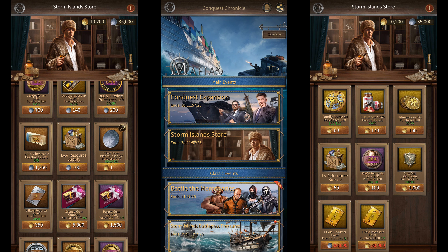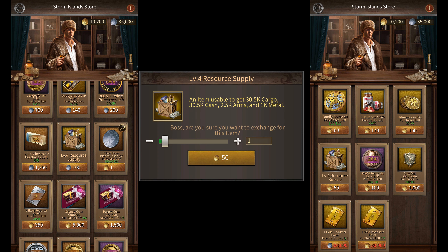These stores have different names depending upon the season, but the stores in all three seasons have these resource supply boxes. You can then use all the golden coins that you got from trading to buy as many of these level 4 resource supply boxes as you can.